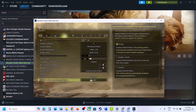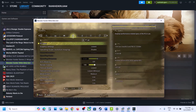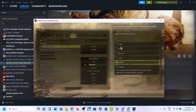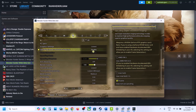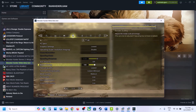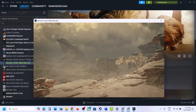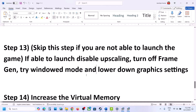If Nvidia Reflex Low Latency mode is enabled, disable it and check. Go to Graphics Settings and if quality is set to Ultra, lower it to High, Medium, or Low. Disable upscaling — if Nvidia DLSS or AMD FSR is selected, set it to Disabled. If frame generation is enabled, disable it and check performance.